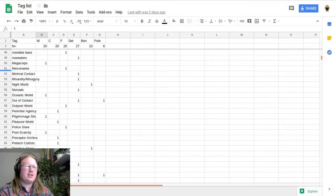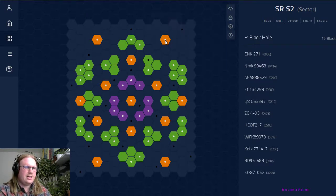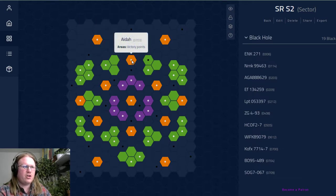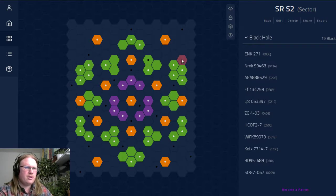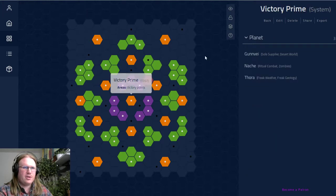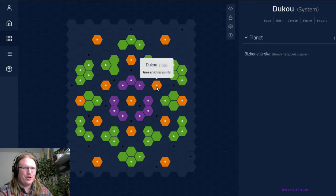One of the biggest changes: if we take a look at the sector again, these orange systems are called victory points — and that is because whoever controls those worlds gains a victory point, something that ticks up. When the game is over, whoever has the most victory points will win, modified by some other things. Here in the middle, Victory Prime has three worlds; the other victory points only have one. Also please don't claim this one world — it will be horrible to pronounce.